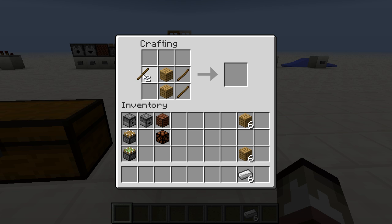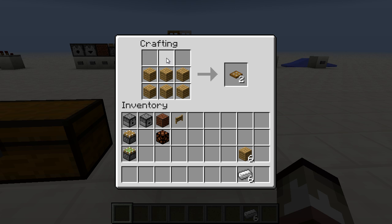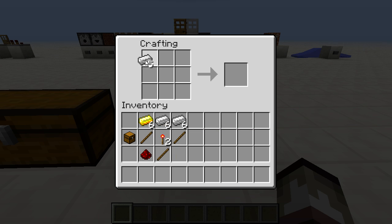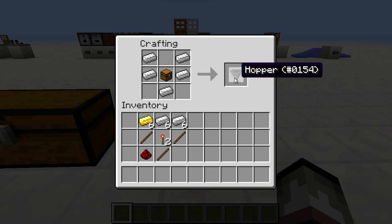For a trapdoor, fill all of the crafting grid except the very top row, or alternatively don't fill the bottom row — just make sure the center is filled — and you get two trapdoors. Do that vertically and you get a door. Same thing with iron ingots for an iron door. For a hopper, place iron ingots in a boot shape with a chest in the very middle.